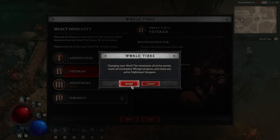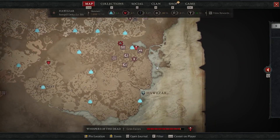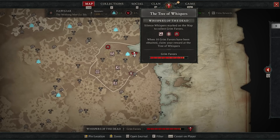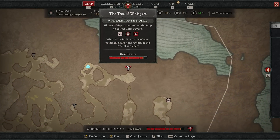I actually recommend going into veteran tier 2 and doing the whispers of the dead system. If you zoom out on the map and go to the very bottom right region, Hawazar, at the top right section you'll see the tree of whispers. You most likely came here during your quest. This system is very similar to how bounties worked in Diablo 3.